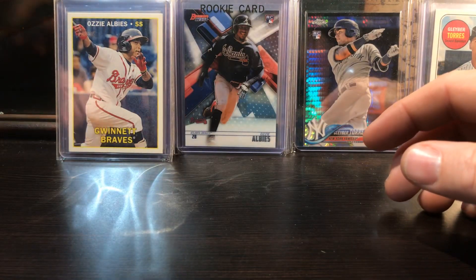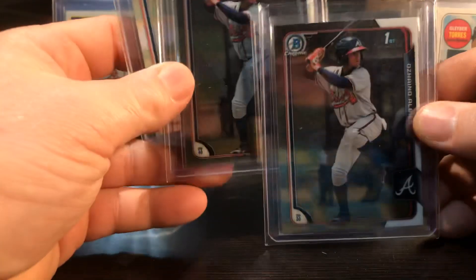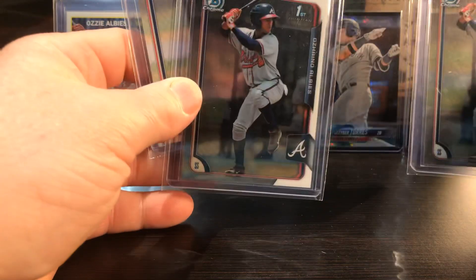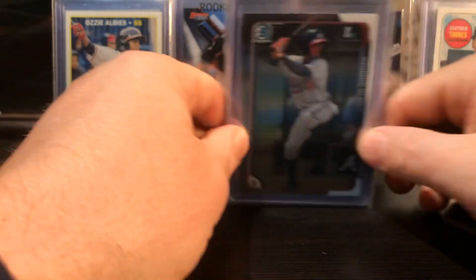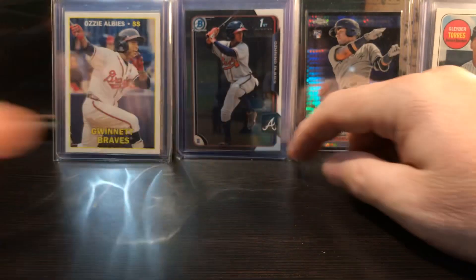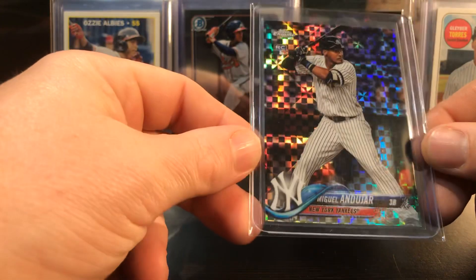Got a couple of these minor league cards off SportLots for him. That's a minor league Heritage card - I got two of those. I pulled these off eBay - his first Bowman Chrome. Got a couple of those and a paper. This guy here - don't sleep on this guy. I would pick his stuff up while it's cheap.